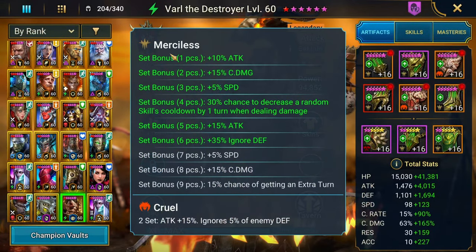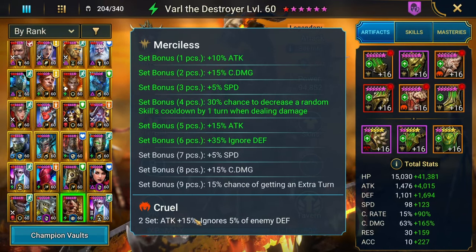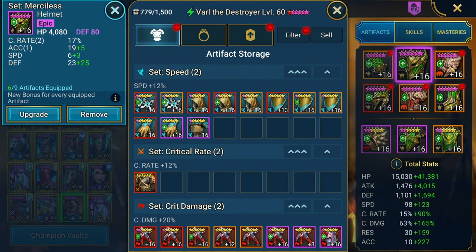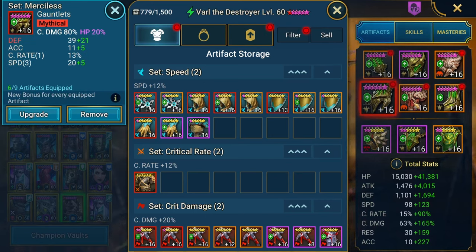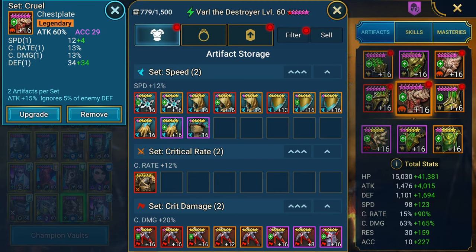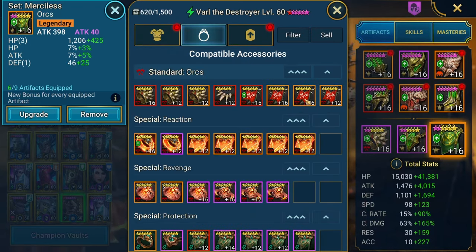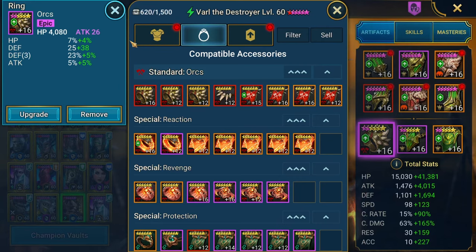Varl is rocking a 6-piece Merciless set, giving him the plus 35% ignore enemy defense, as well as a Cruel set for an additional 5% ignore enemy defense. These are the specific pieces of gear. I've done the best with what I currently have. Unfortunately, without breaking some of my other champions — and I already broke quite a few — this is the best I could do. I don't really have good Merciless gear, especially when it comes to the accessories. I'm waiting for CVC to start so I can farm Phantom Shogun.